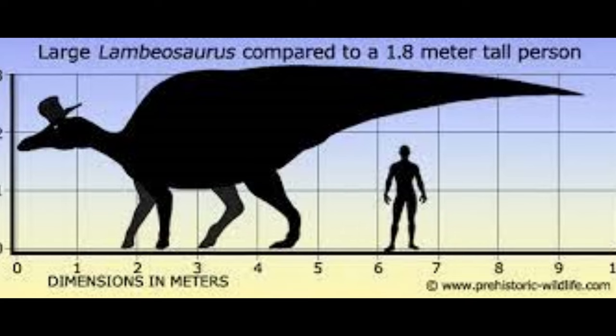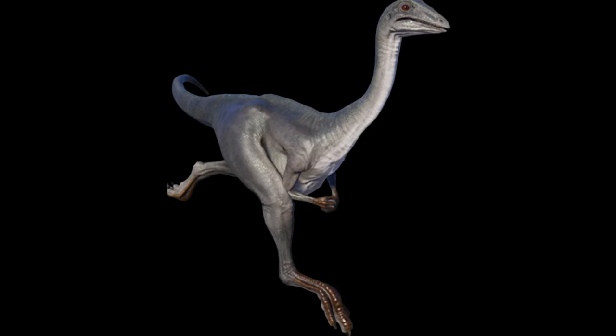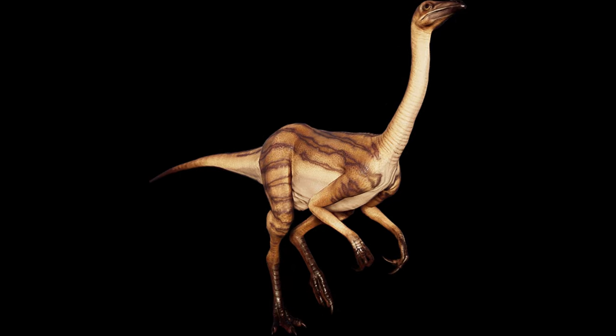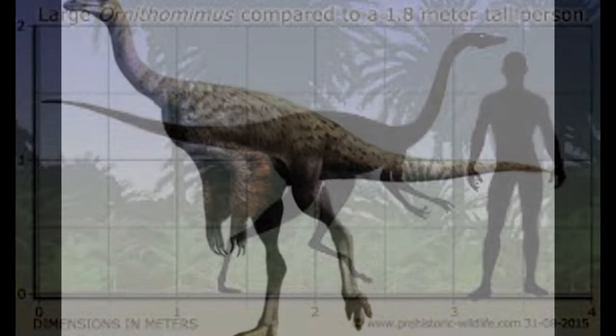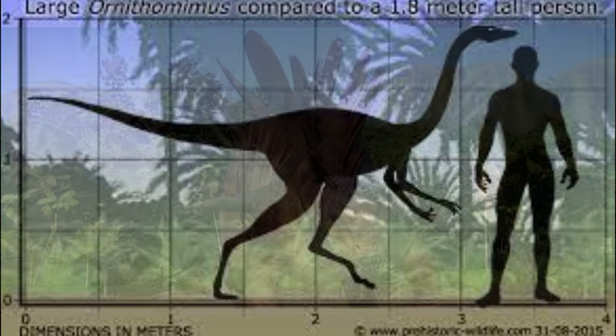Another animal we could see from North America could be the Ornithomimus. If added, this would be our first feathered Ornithomimus — currently all our Ornithomimus are non-feathered and look pretty similar, like the Archaeornithomimus and the Struthiomimus. If Frontier were to take inspiration from the Jurassic World Alive design, this animal would stand out immensely. And of course, we always need more feathered dinosaurs for our game.